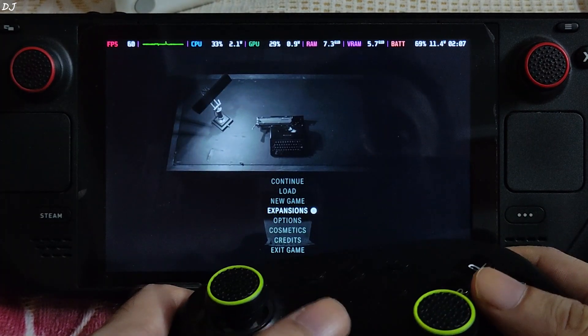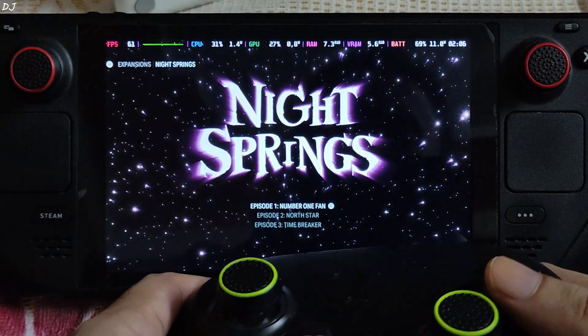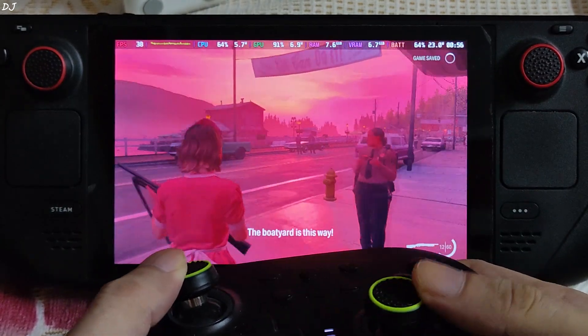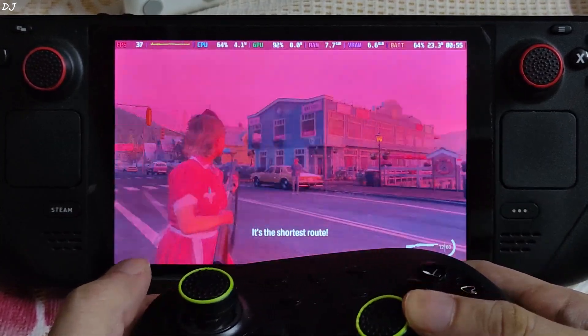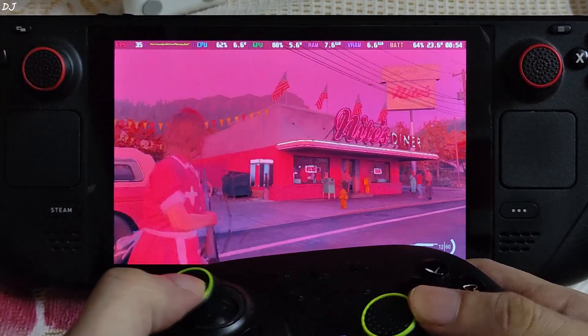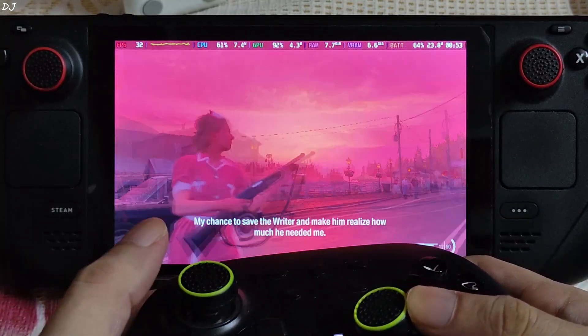You can access the expansion packs from the game's menu under Expansions. Select Nightsprings and start the first episode. We're playing as the waitress Rose Marigold — Alan Wake's number one fan, a complete psycho. Average FPS is around 32 to 37 out in the open. You can observe the choppiness — we're hitting the GPU bottleneck.